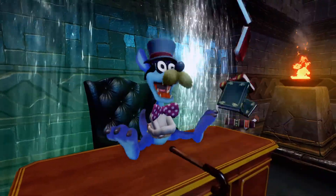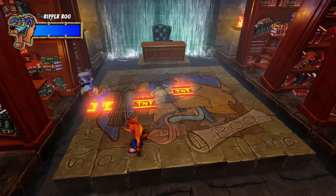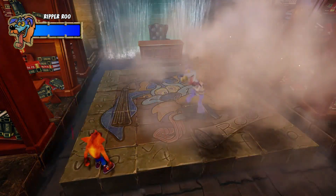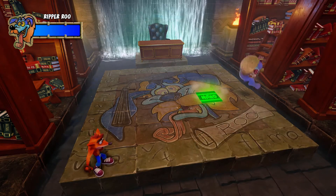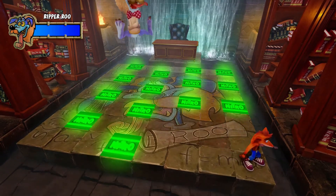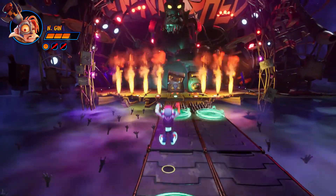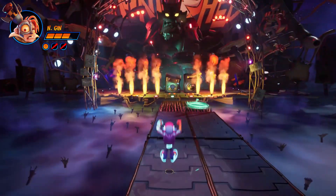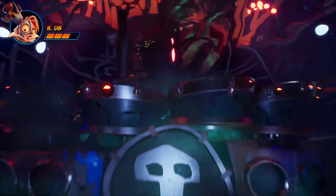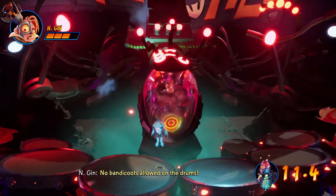Everything I've described about Crash 4 also applies to the previous games. Look at Ripper Roo from Crash 2 — he follows the same path every single time you fight him and you just have to stand there and wait for him to be made vulnerable. Look at how boring that is. Now look at Enjin from Crash 4 — he sends out the same attacks always in the same order and once you destroy these speakers, he is made open for attack. So after like 20 years, the only way the bosses have evolved is to have more steps you need to accomplish before attacking them.